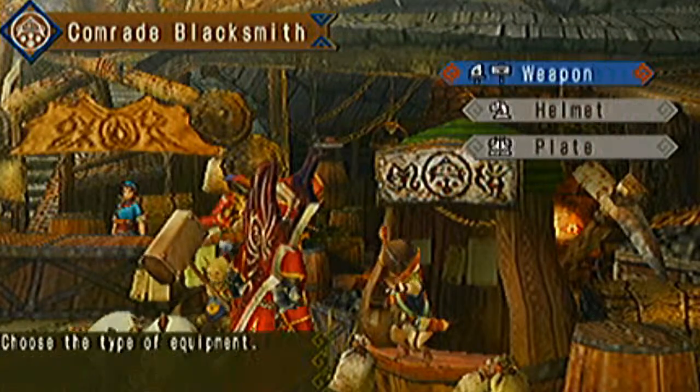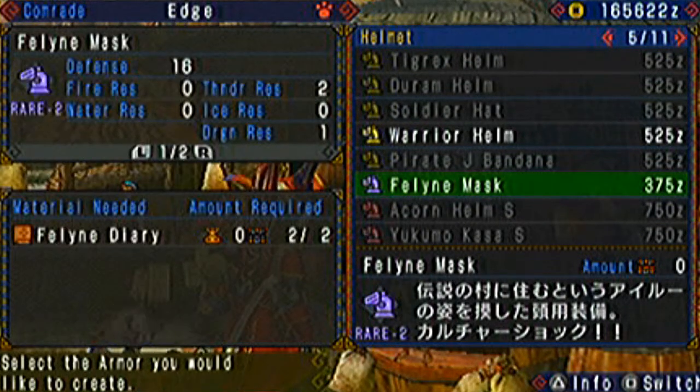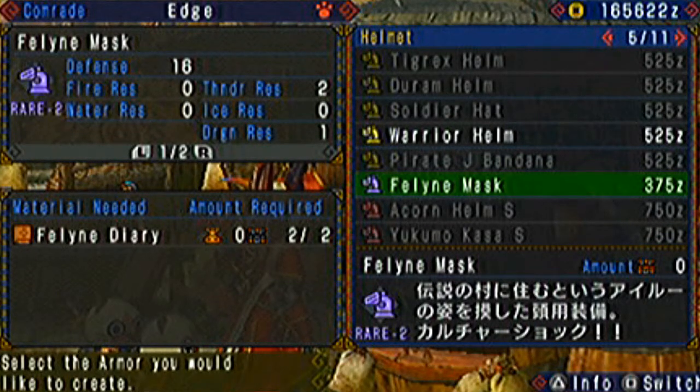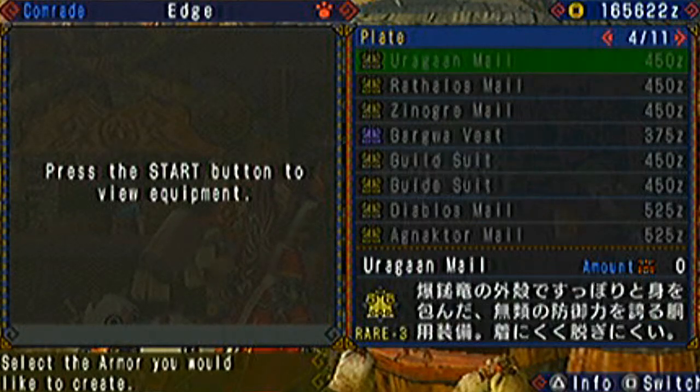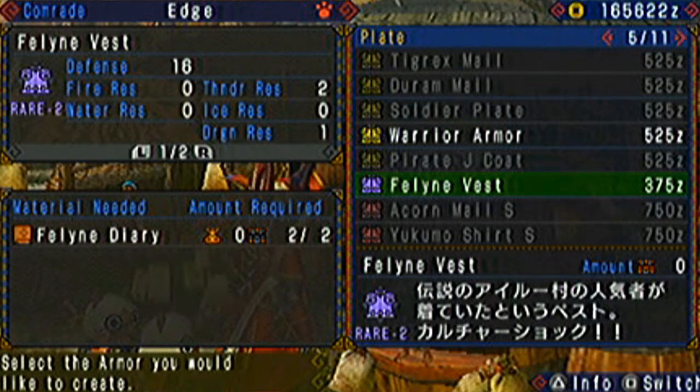At the blacksmith you can exchange two feline diaries for a feline mask, and another two feline diaries for a feline vest. So if you want to adorn your feline with this type of armor, you need to do the quest four times, because each quest gives you one feline diary. If you want two of your felines wearing the same type of armor, you need to do the quest eight times.